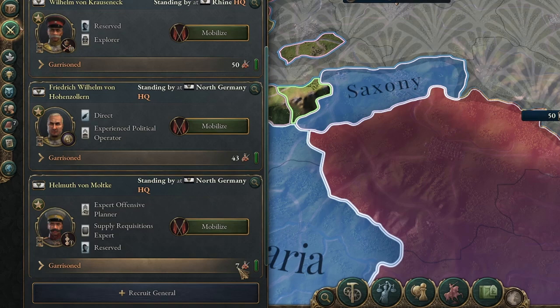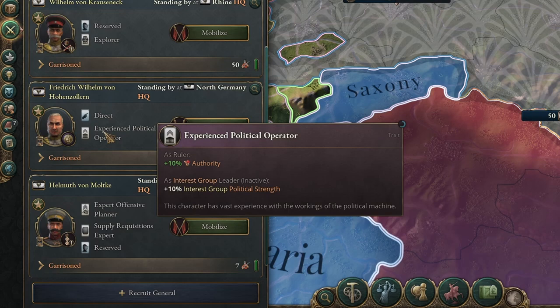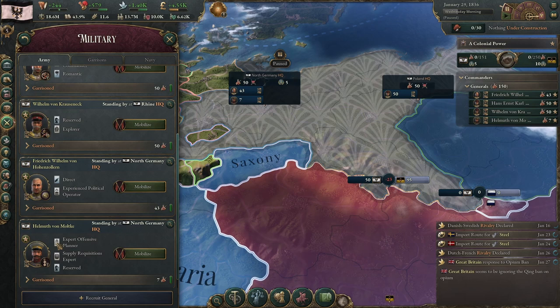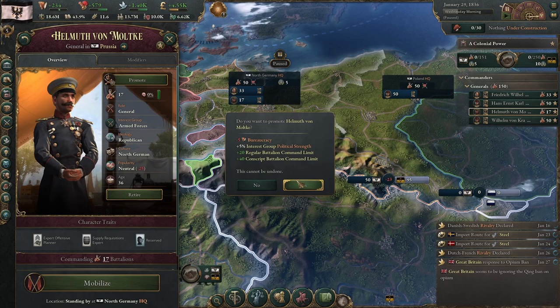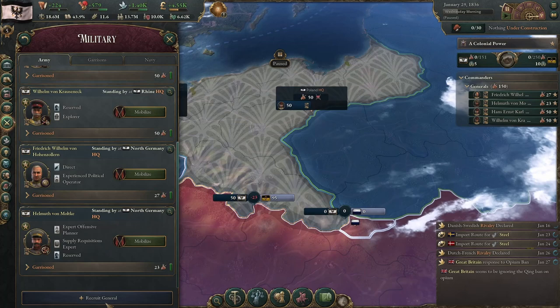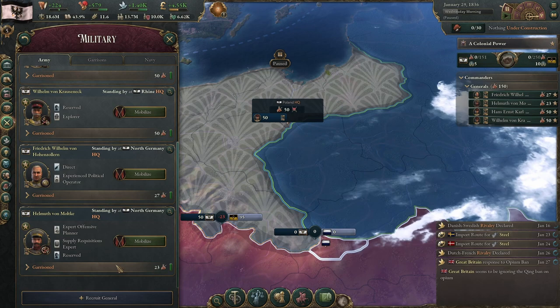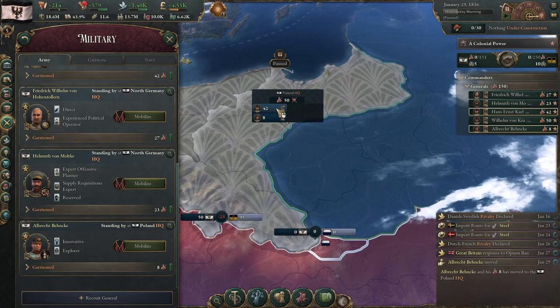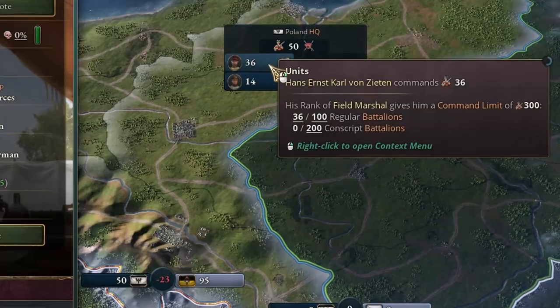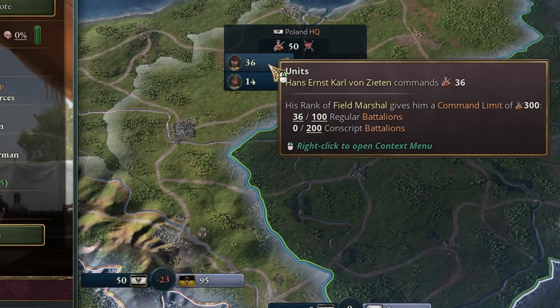How can we increase the number of armies that Helmuth has and reduce the number under Frederick? Frederick is direct, popular, and an experienced orator — none of this makes them a very good commander. However, as commander-in-chief, they currently have 43 of the 50 battalions in the North Germany HQ. If I promote Helmuth, as he goes up in level, that will increase the proportion of troops under his command until, at level 5, they will get an almost 50-50 share. This can be especially useful if you only have a single headquarters but are facing a war on multiple fronts. You can recruit another general and by promoting them, change that split — controlling the granularity of the forces under your generals' command.